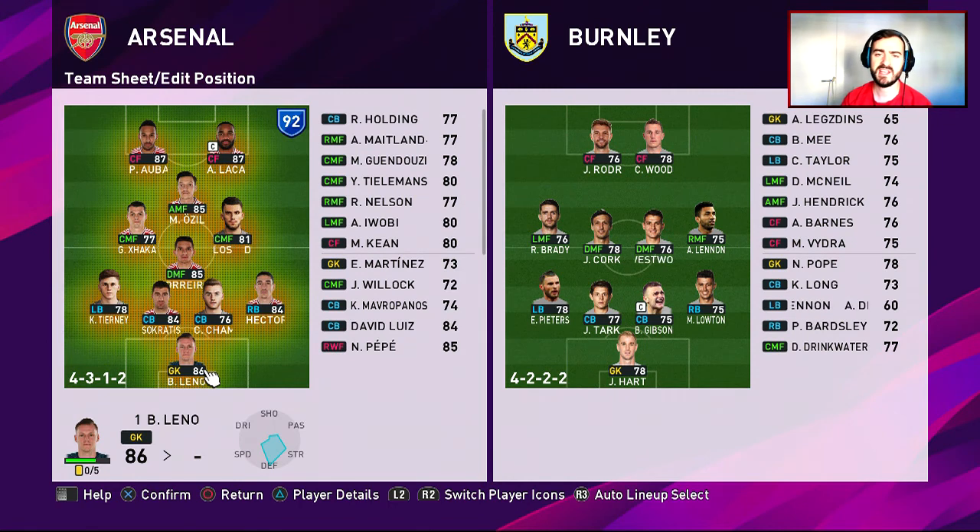So this is the team we're going to be using against Burnley and as you can see, we've had to change a couple of things. Some players like Pepe, David Luiz, etc. can't play because of either fatigue or bad form. So we've got Chambers coming in, Tierney coming in and also Ceballos playing. As Ceballos is coming in for Pepe, we're pushing Ozil further forward and he doesn't really play well as a second striker, so we're going to tinker with the formation a little bit, bring him down and play him as an attacking midfielder, but it really shouldn't make too much of a difference, hopefully.